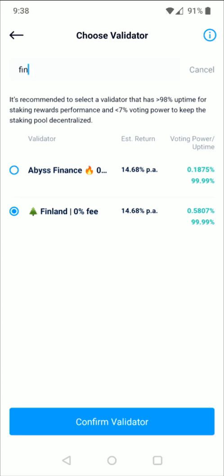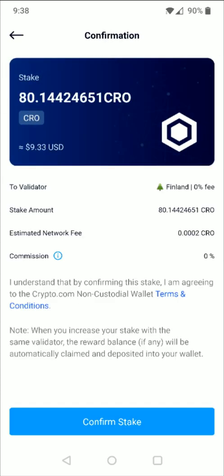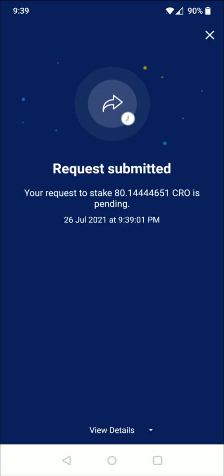So entering in Finland, selecting that one, and then click confirm validator at the bottom. And then I can click confirm stake at the bottom. And it says request submitted — your request to stake about 80 CRO is pending. And then you can click view details.